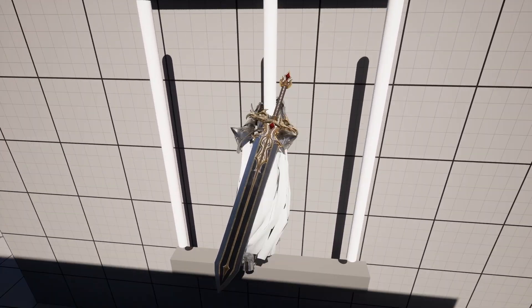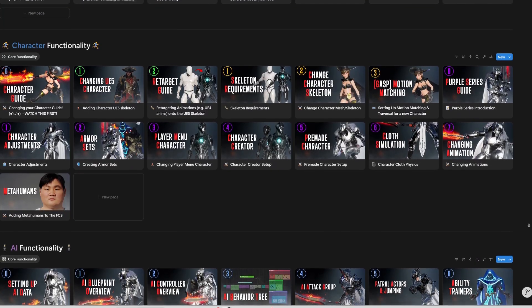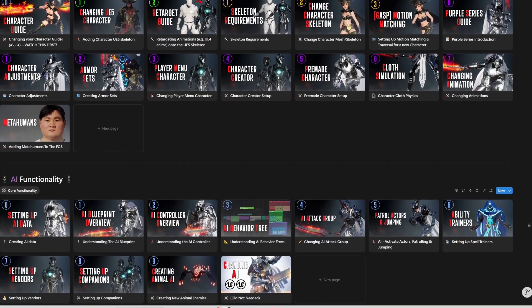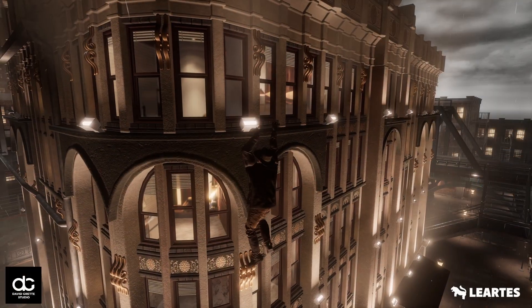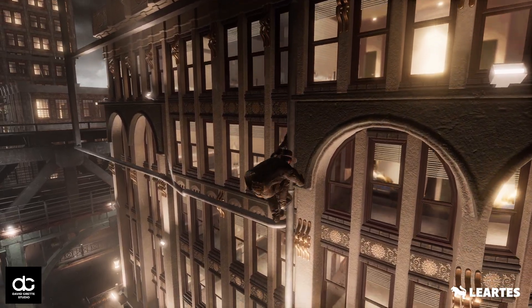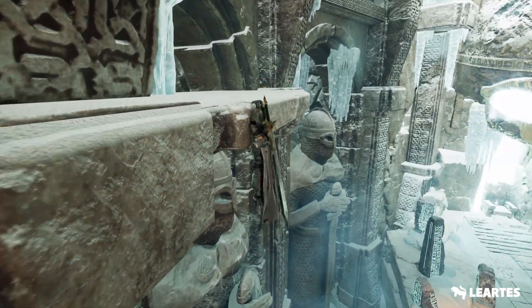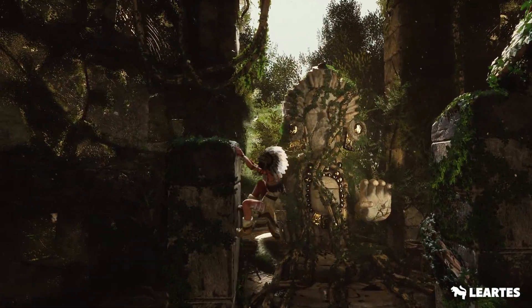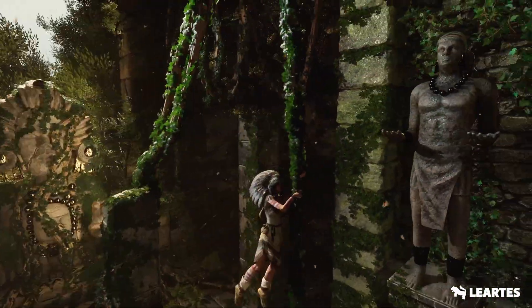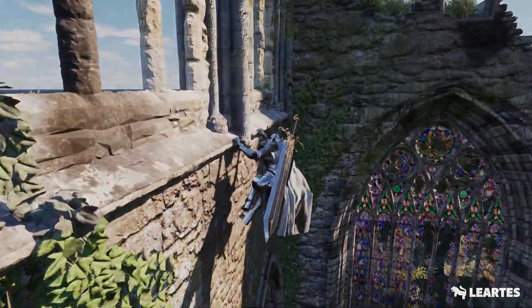The system is currently only available in my framework, which has content covering an entire game — you can find it in the description. I will eventually add this climbing to Fab as a separate pack. However, my framework has a heap more awesome features and I'm constantly adding new ones. Buying my framework will also work out a lot cheaper than buying the climbing system as a separate asset. This is just the beginning — there will be plenty more improvements and updates to come. Thank you very much for watching, and I hope to see you all in the community.